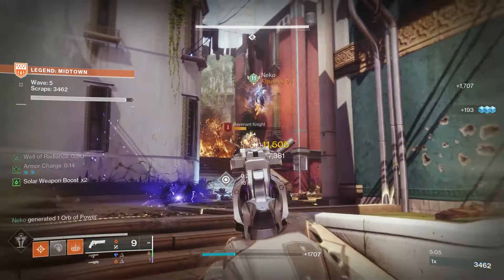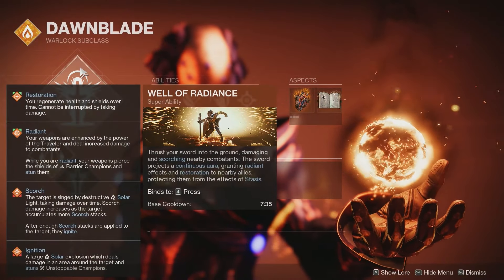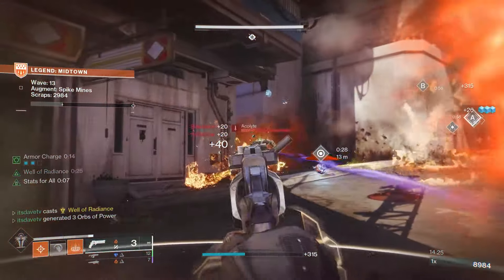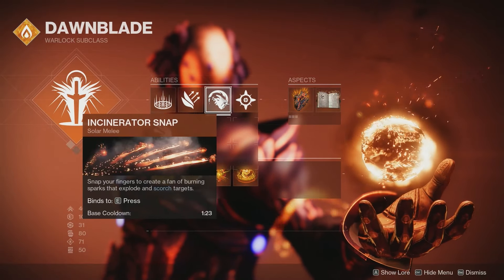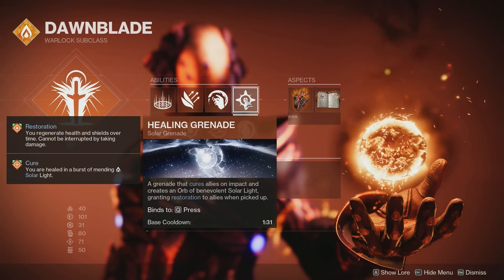Under the Dawnblade subclass we have a couple of different options for abilities and fragments, but first up let's talk about the super. Obviously use Well of Radiance — that's what we need to even use the exotic, and it's really good for support and extremely helpful for Legend Onslaught. For abilities, I'm going with the Healing Rift and Burst Glide, but you can use what you want. For melee, I personally like Incinerator Snap, but Celestial Fire works too. For the grenade, we're going with the Healing Grenade.